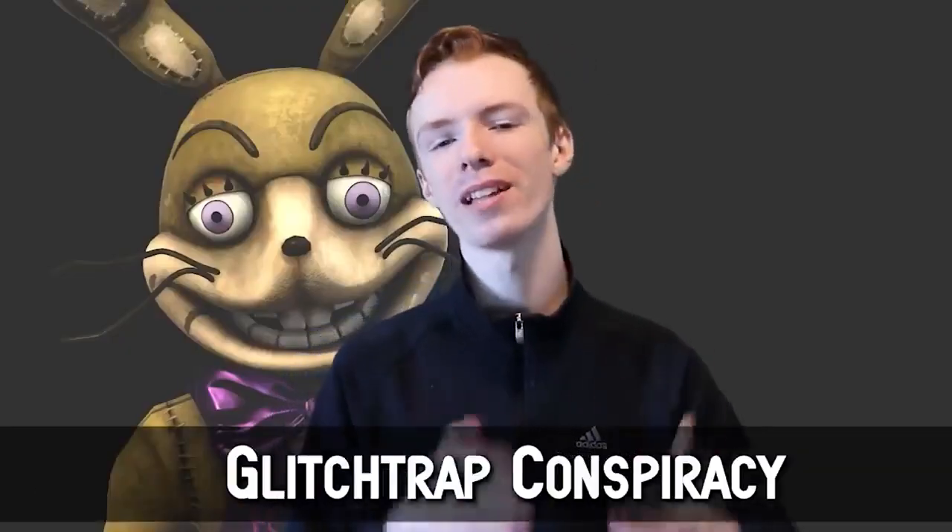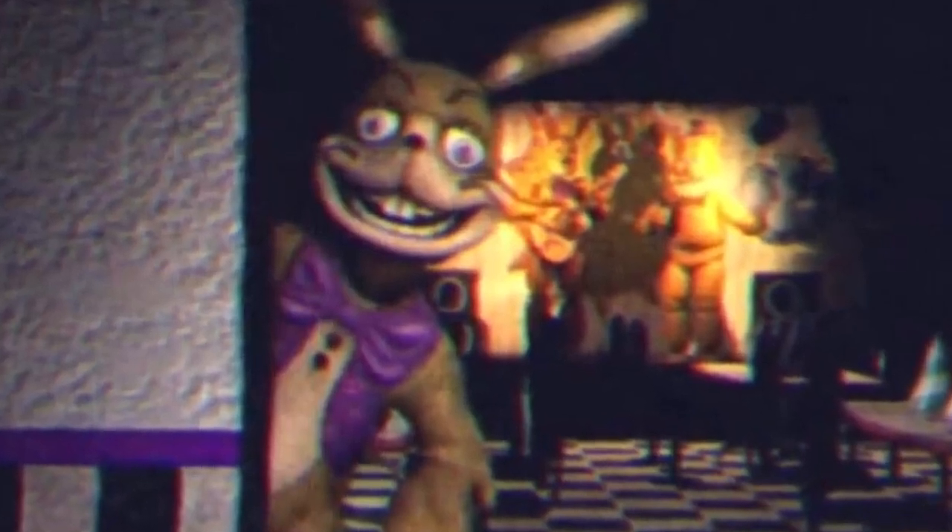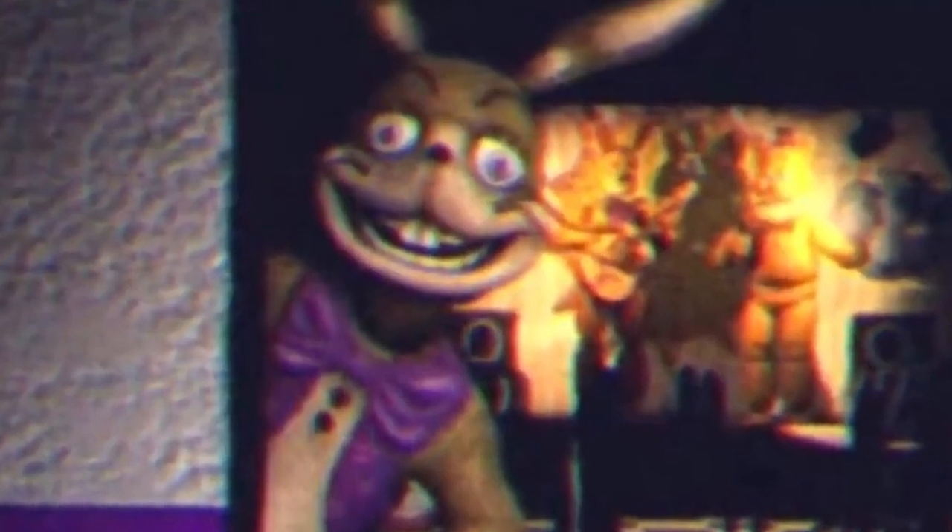Glitchtrap is the antagonist of FNAF Help Wanted, supposedly an accident after being scanned in when they used a hard drive to make the AI of the animatronics. However, for an accident, this character is able to do an awful lot in game — he can interact with curtains and other sections. How is he able to do that if he was just an accident? The hard drive was just for AI, not collisions. It just seems off — like he had to have some form of help to get the control he does. Vanny wasn't around yet, so who gave him the hard drive?